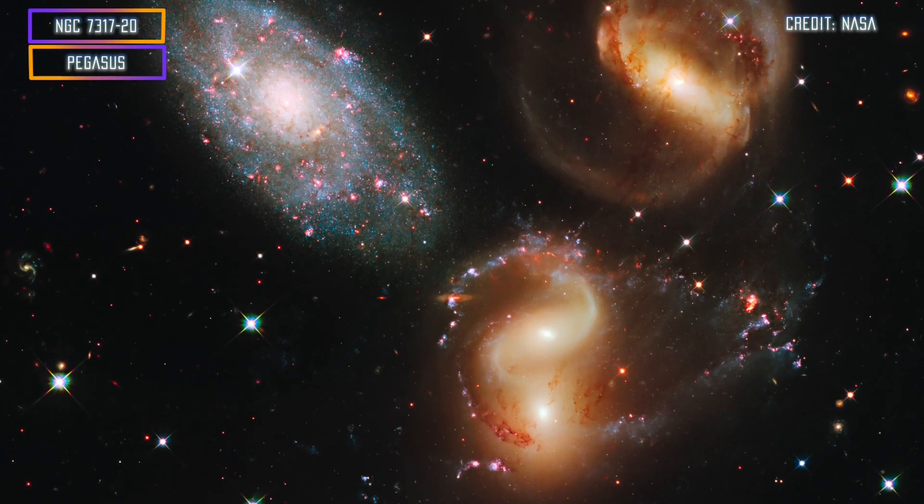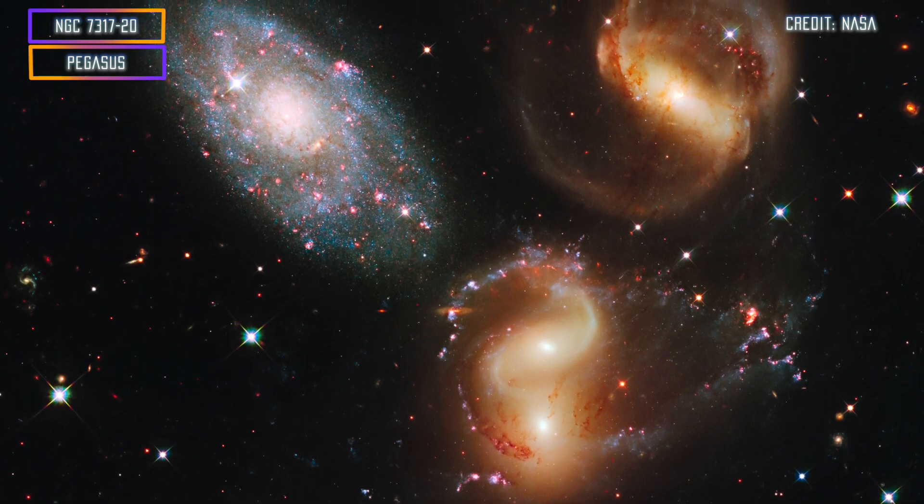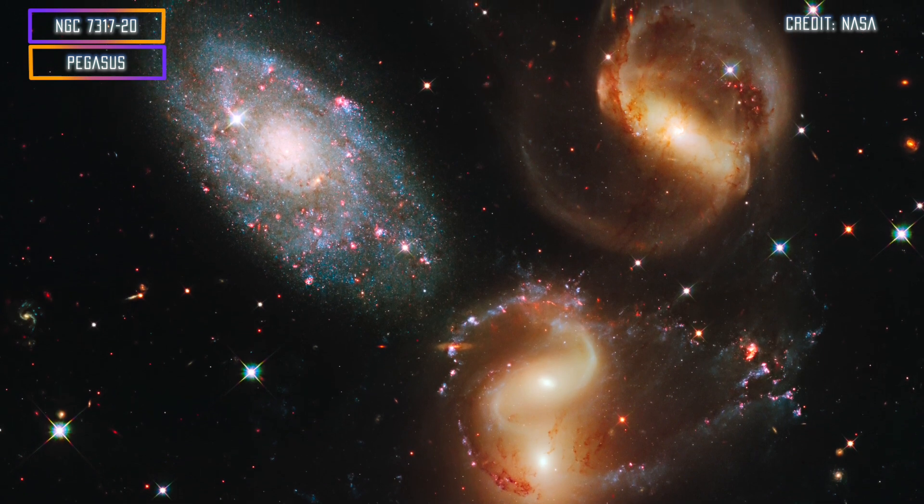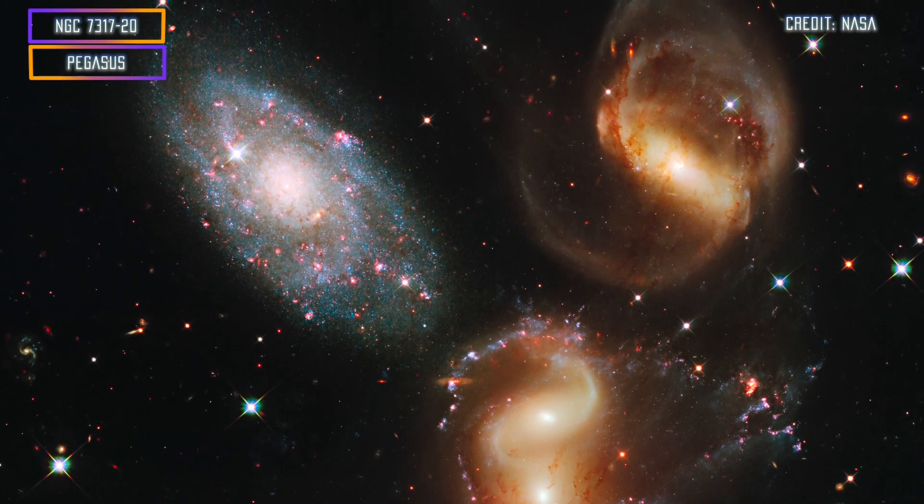Those were our three favorite targets for the month of September. Now we have two extra ones for advanced astrophotographers. The first one is Stefan's Quintet — five galaxies that are really, really close to each other. It's going to be really difficult to capture all of those galaxies in one frame and make sure they all look wonderful. You'd want to have a pretty large telescope, or at least a medium-sized one, to fit them in the frame.